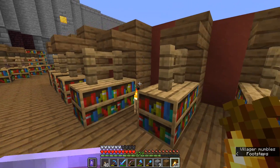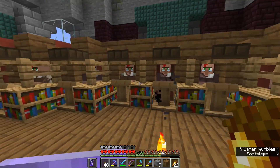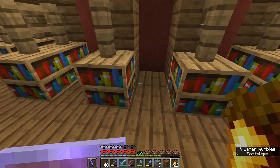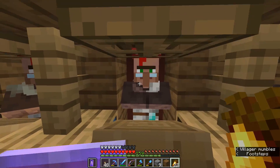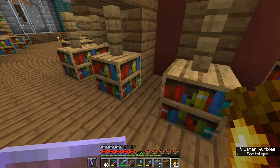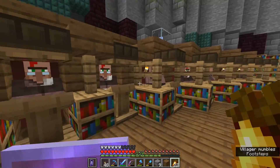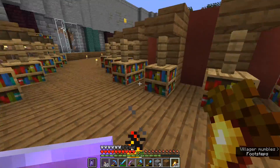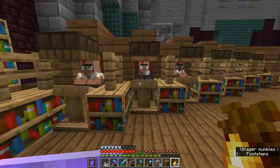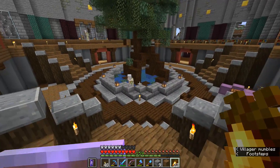On this opposite side here, what we might do is bring in cartographers or some other villager profession which is not going to be targeted by the librarians sat over here. If we put down a cartography table or a fletching table up here, we can mix up the professions a little bit, but it will mean that these librarians don't decide to target those workstations as their own. That's probably going to be the best course of action.